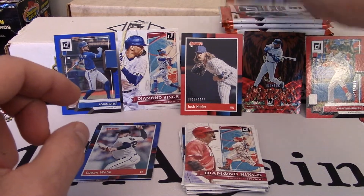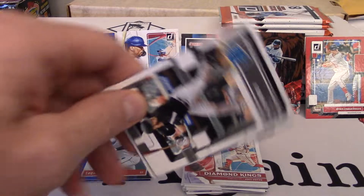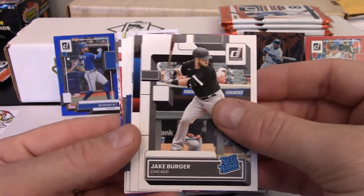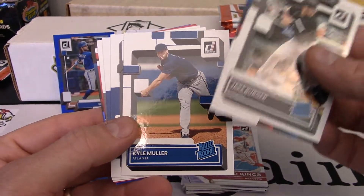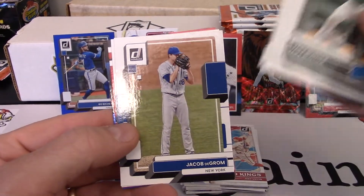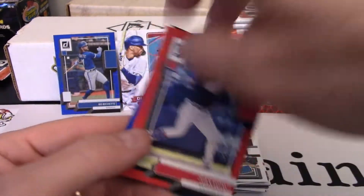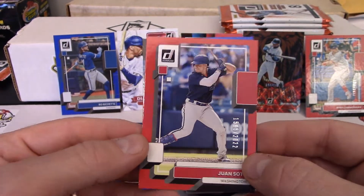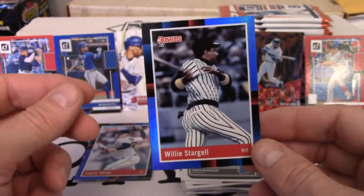We'll continue on. I think I gave $6 a pack for these — altogether it was just under $40 with tax. Jake Burger, rated rookie. Pete Alonso. It's hard to tell on these which ones are the image variations, but they do exist. Kyle Muller, Marcus Stroman, Jake deGrom, Eloy. We have another numbered Juan Soto — another shout out to Spidey. I believe his son Dakota is collecting Juan Soto cards, so that's pretty sweet. And then our blue for this pack is the 88 design of Willie Stargell. So that is pretty cool.